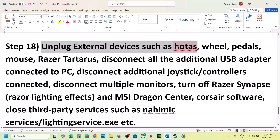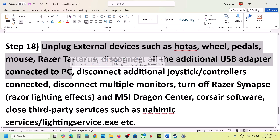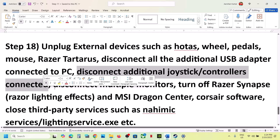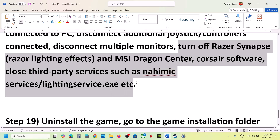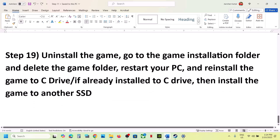The next step is to unplug all external devices — HOTAS wheels, pedals, Razer devices, USB adapters you are not using, extra controllers, and multiple monitors. Try launching the game on a single monitor. Also close any third-party applications or services that are running, and then launch the game.